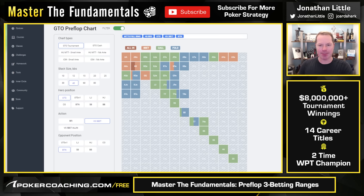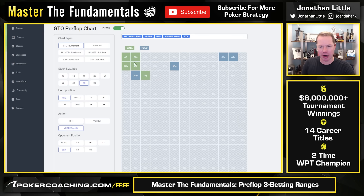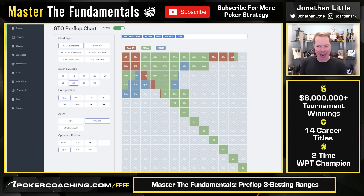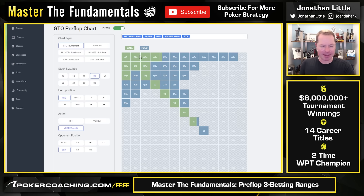At 40 big blinds deep, it's a similar thing except now we're going to be shoving more often from out of position because we're shallow enough that we can't really 4-bet and then fold. At 40 big blinds, we're just jamming the best hands plus some bluffs with ace-x suited. At 20 big blinds deep, the strategy is very different because now we're facing a 3-bet all-in — 20 big blinds under the gun versus 3-bet all-in from the button. Now we just call off with the best hands.